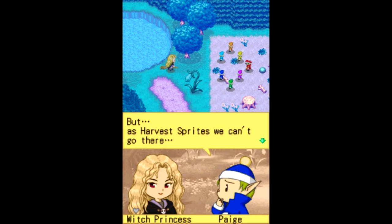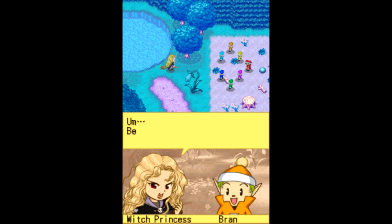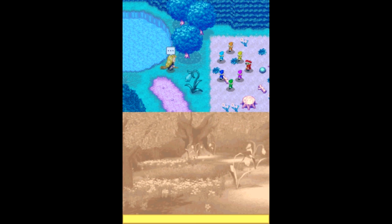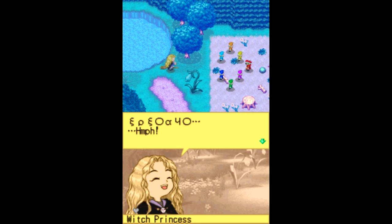'But as Harvest Sprites we can't go there.' 'Oh, you can't? I can't go there either.' Brand knows what's going on — Brand knows what's going on! 'Why? Because I said so.' 'However, without the Harvest Goddess, my life will be boring — I should have thought that through.' Okay, you guys, all 101 of you — that's a specific number — 'Go and bring her back!' They're like, 'What the heck?!' And she just throws them into another world. That was a weird sound.